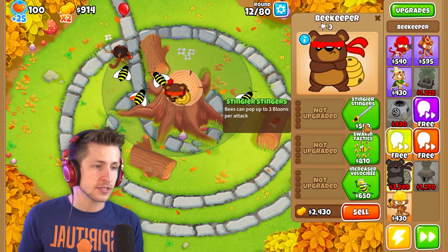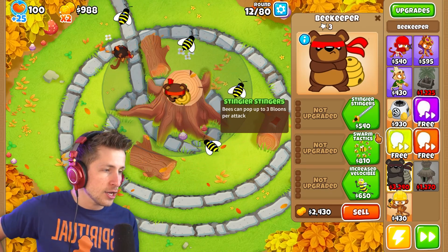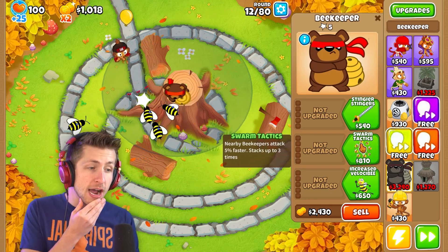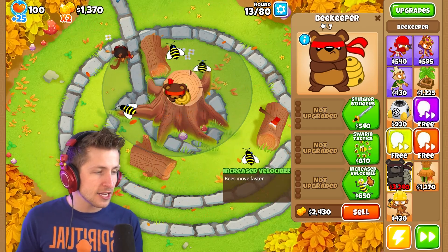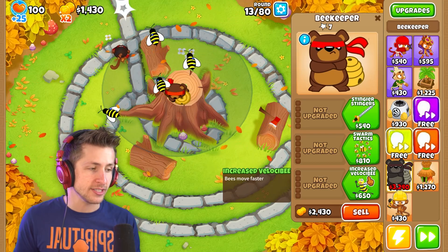Alright, we got Stingier Stingers — bees can pop up to three balloons per attack. Swarm Tactics — nearby beekeepers attack 5% faster, stacks up to three times. And then Increased Velocity. I really don't like that upgrade name.